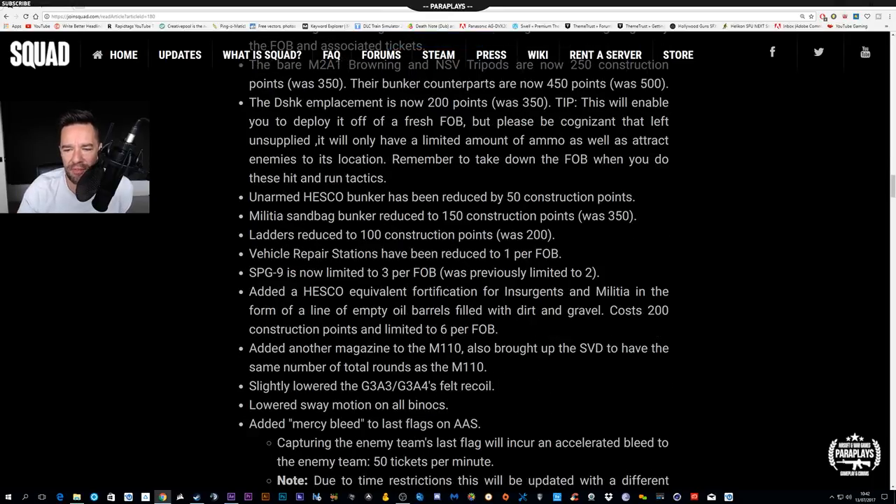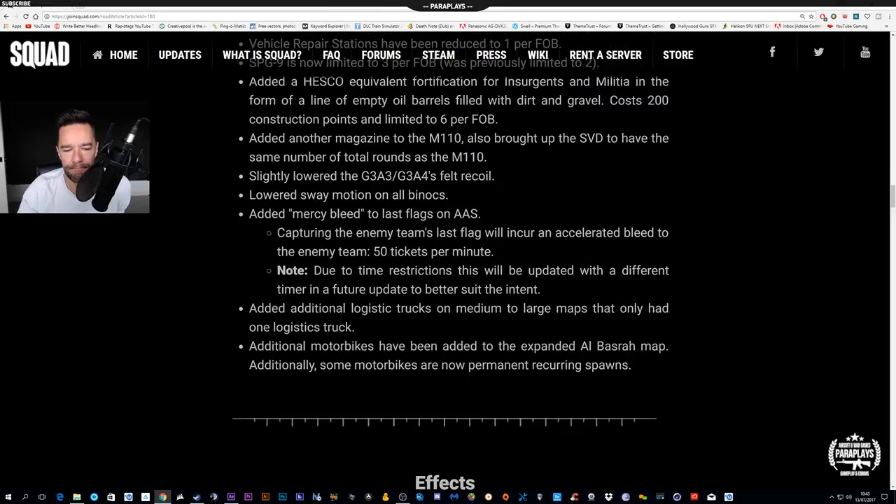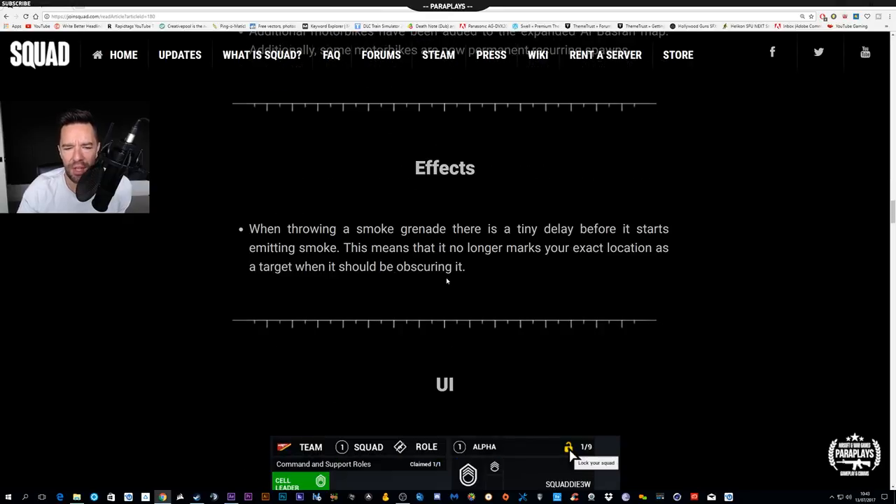Hesco bunkers have been reduced by 50 construction points, there's slightly lowered recoil, more motorbikes that will respawn, and when throwing a smoke grenade there's now a tiny delay before it starts emitting smoke.